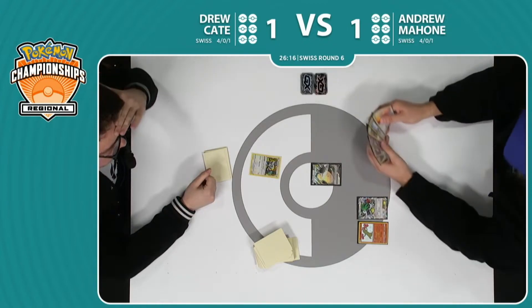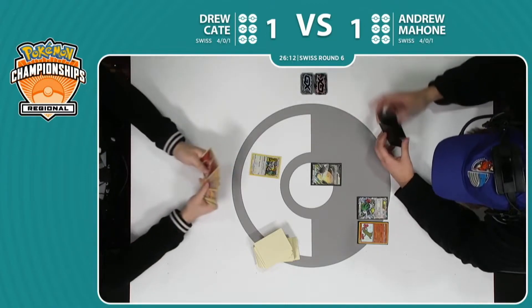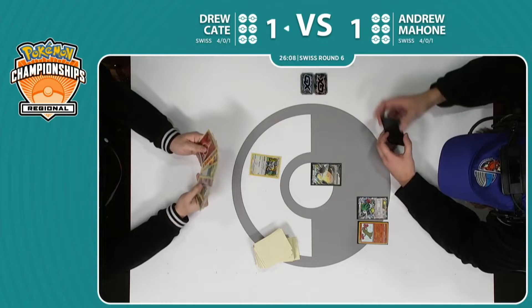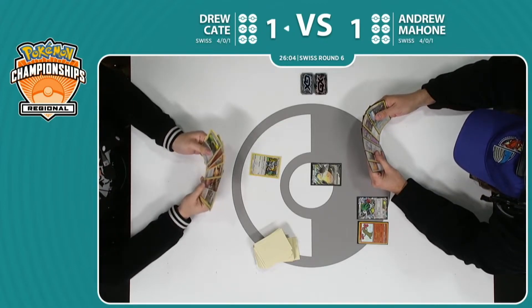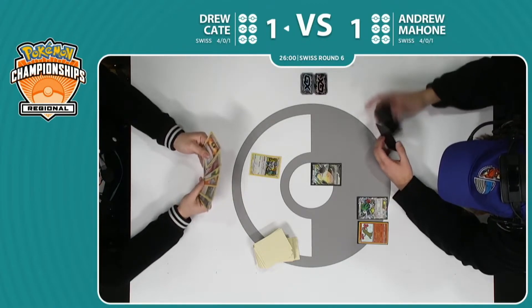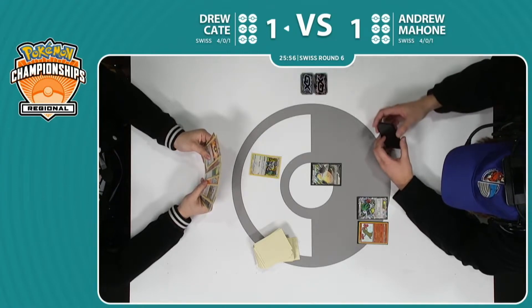It's a Rescue Stretcher — I think this is good. This is kind of where Andrew wants to be. He made it a little bit awkward for Drew to push with a ton of Shamans because he has that Sudowoodo there and he has his huge Snorlax in the active spot. The Snorlax just — it sounds silly but starting with the Snorlax or having it in general just changes so much. We see the percentages certainly start to flip there.